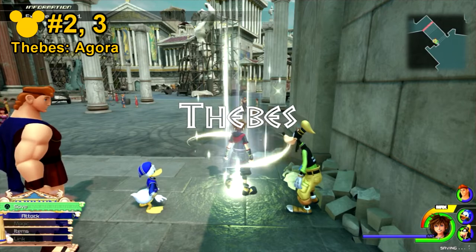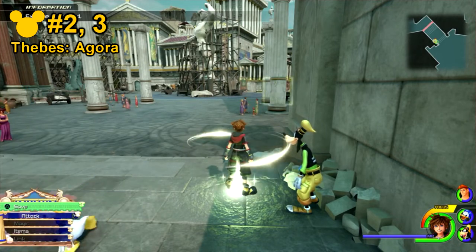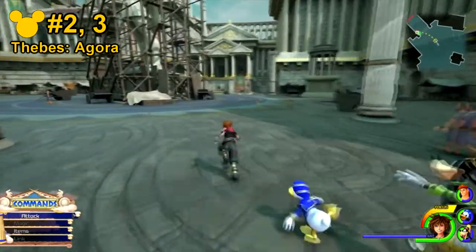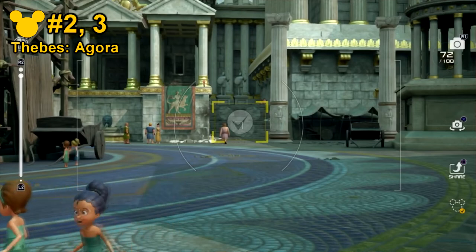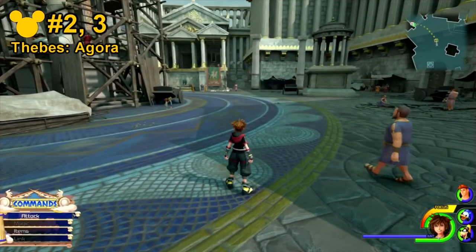First up for numbers 2 and 3, these two are actually fairly easy to obtain. If you just go to Thebes Agora, you can reach both of them fairly easily. The first one is actually directly on the right hand side as soon as you come back from the save point. As you can see here on the screen, it is directly in front of you and it's nice and big. It's always on that wall at the very end.